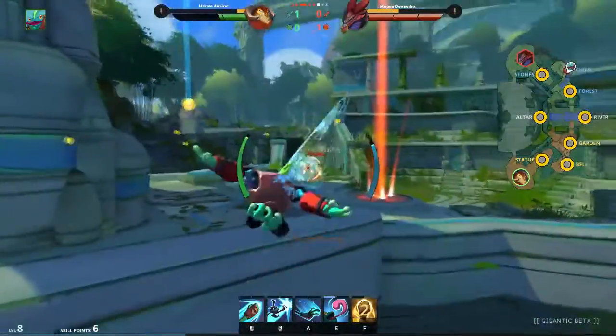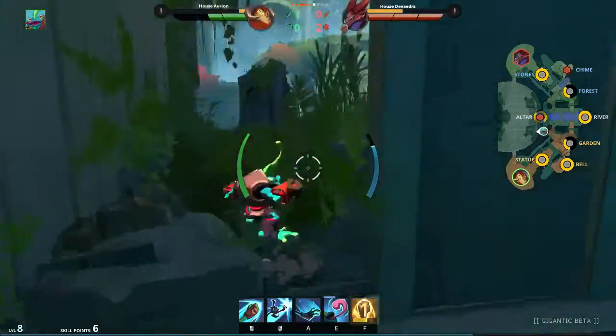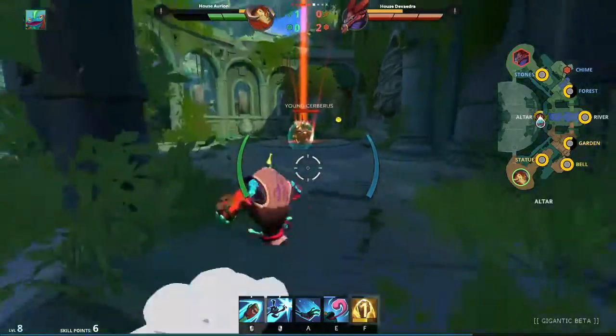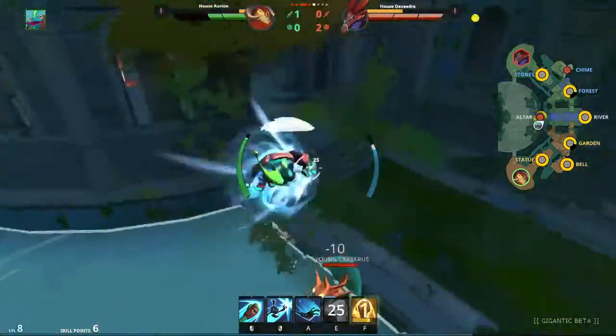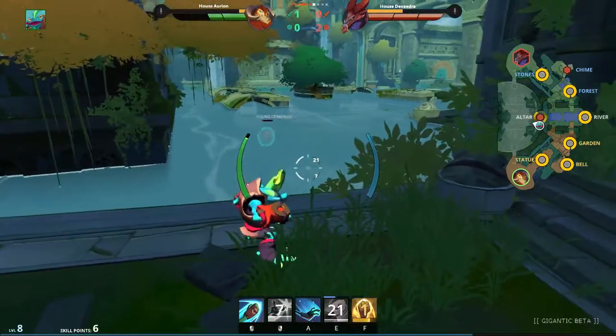The next location is Altar. This location is tricky, since you have to lure the creature as far as possible out of his spawning location. Then you have to pull him the furthest you can on the little ledge. Here you won't have the greatest angle, but as long as you can see his health bar, it means you can hit him. After this you will hit him into the water.